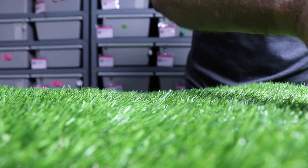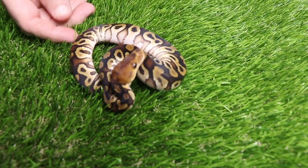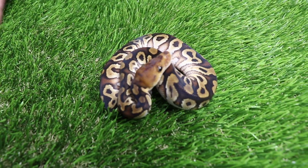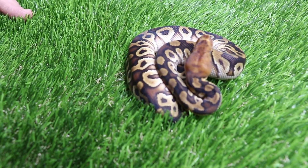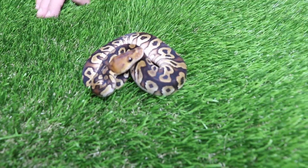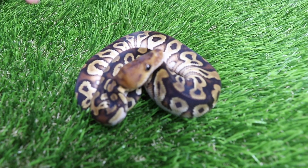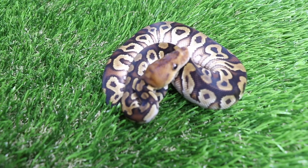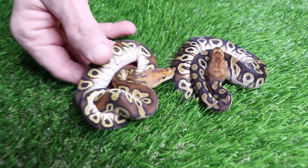All right, so now we're getting into the good stuff. When I saw this guy crawl out of the egg I was super excited, because not only did I hit a visual cypress clown, but it also proved that the male I used is actually het clown instead of het cryptic. That's really what I was hoping for. I took a gamble on the male and obviously from this beautiful animal he proved out het clown. So this is a cypress clown, and I also got this guy in the pairing as well.